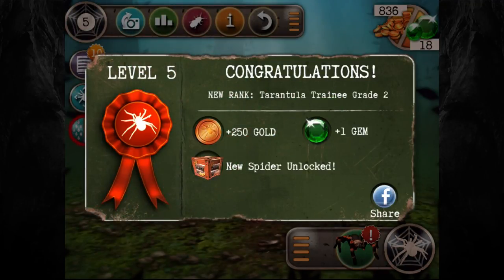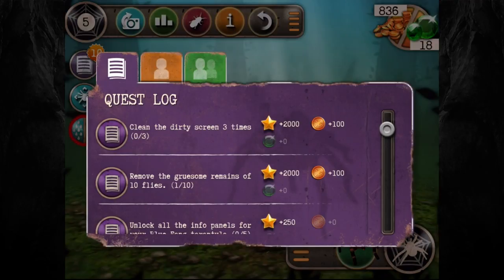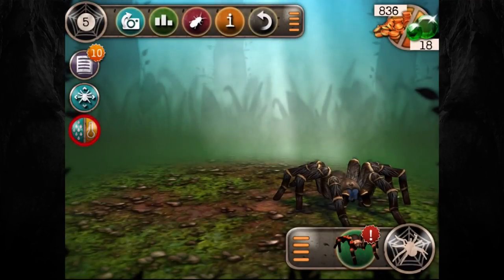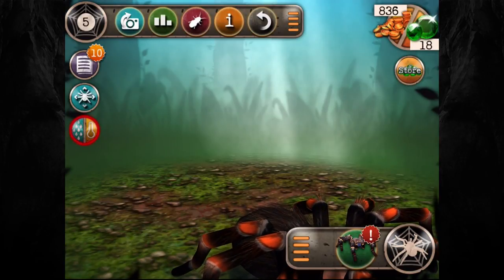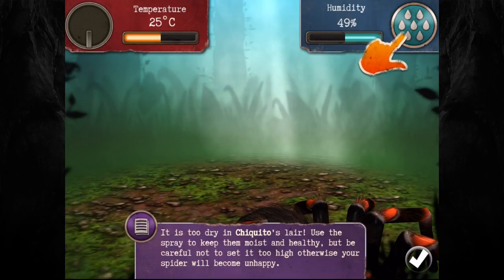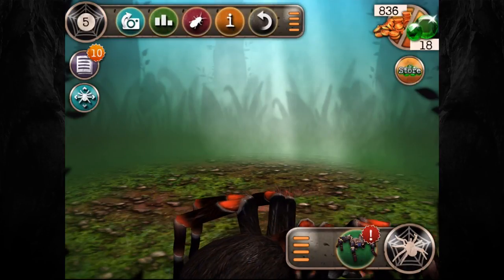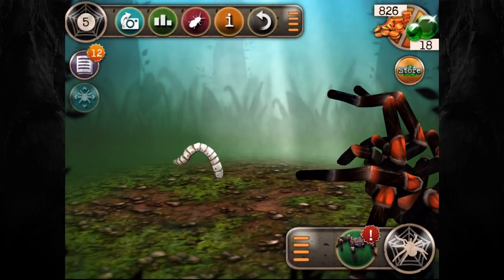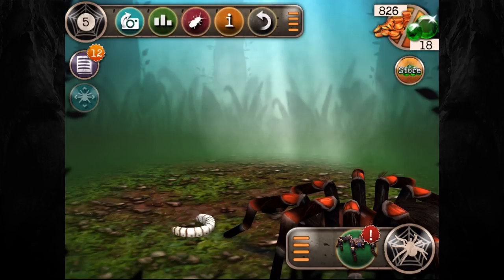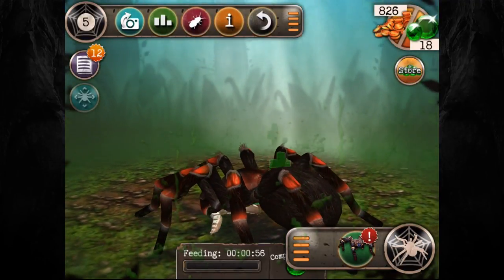Another spider I think! Quests include: spend five minutes playing with tarantulas in AR, get rid of five filthy food remains, clean the dirty screen three times. I can swap between my spiders - that's handy! It is too dry in Chiquito's lair - use the spray to keep them moist and healthy. This is much more detailed than I anticipated. Do you want some food, buddy? I can get silkworms - look at it, delicious. Get it, eat it, feast upon its supple flesh!